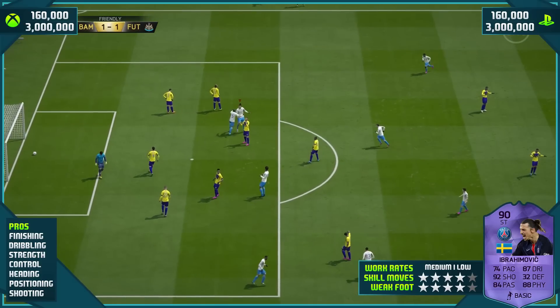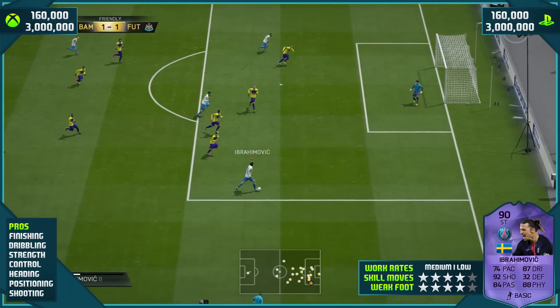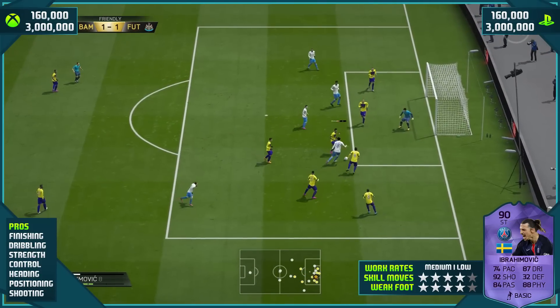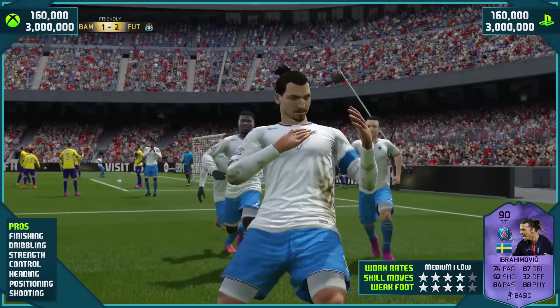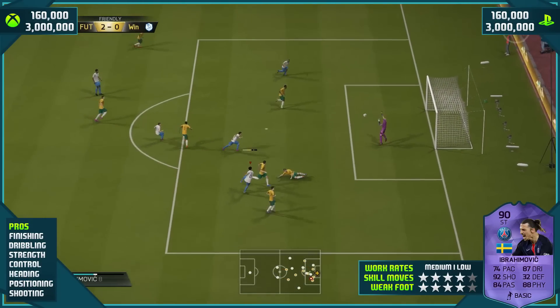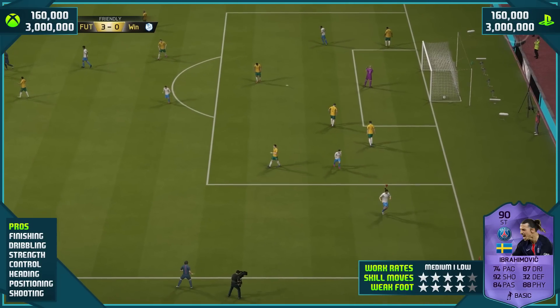Heading-wise, he can hold up the ball and head it into the back of the net — he's such an aerial threat. Positioning-wise, he always seems to be in the right place at the right time. With his normal card I put movement as a con, but with this card his positioning is always on point, and I did like that. Shooting in general is just fantastic.